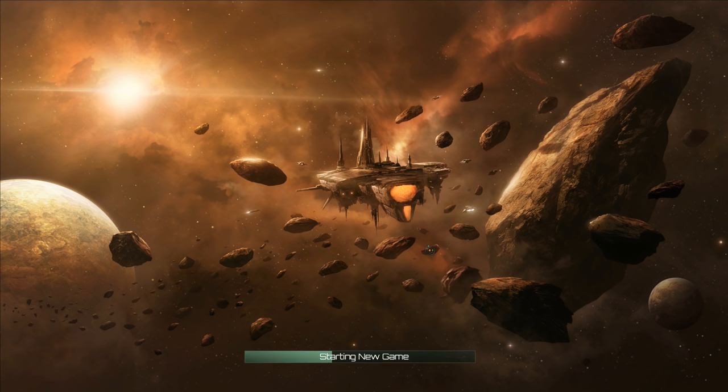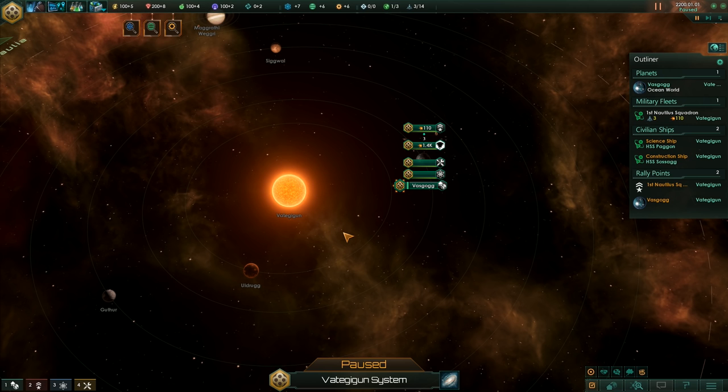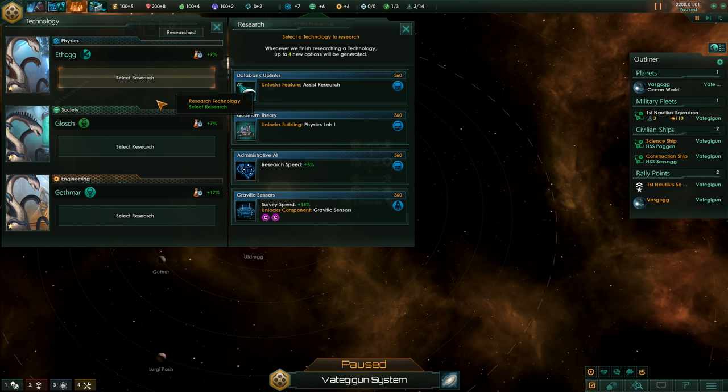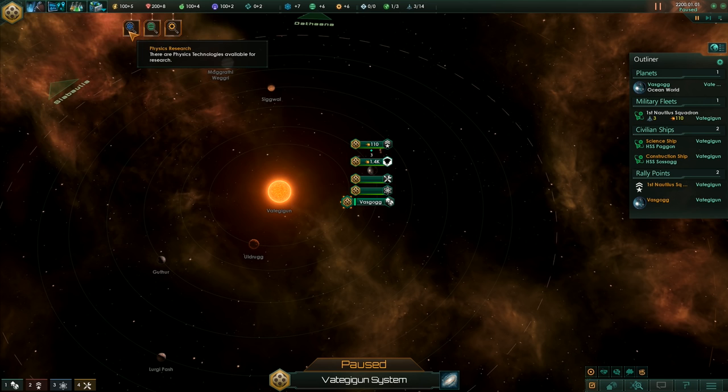One of the other changes in Utopia is that it's supposed to be possible to go tall. I'm quite interested in seeing that. First of all, let's pick up our research. We no longer have to research a tech to unlock colony ships, no need to worry about that. Plus 5% research speed - probably a good one to start with. Let's grab that.